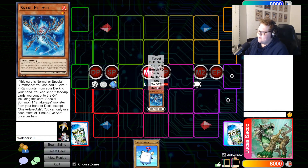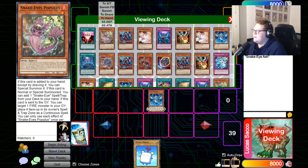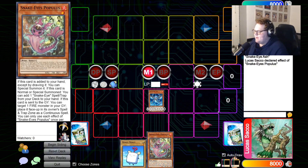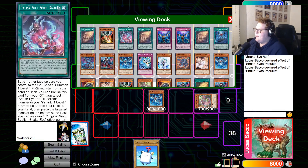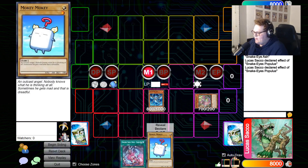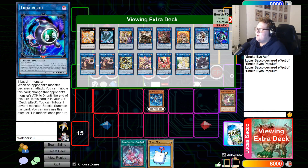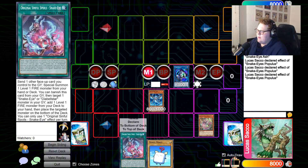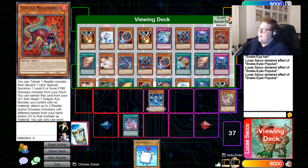Normal summon Snake Eye Ash, activate the effect to add Populous to hand — this card is absolutely broken, enabling a bunch of silly things. Populous' out-of-hand effect triggers to special summon it, then triggers the effect on field which adds a Snake Eye spell or trap. That card, played with the Wanted package, says Snake Eye in its text, so we link one into Link Rebo, trigger Populous' graveyard effect — it puts itself in the spell and trap zone. Then activate Spoil Snake Eye, sending Populous.